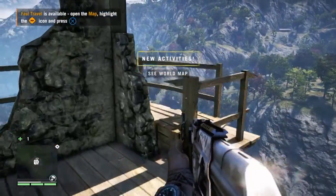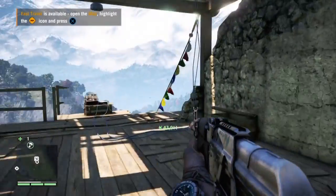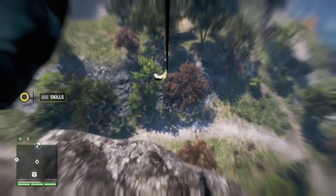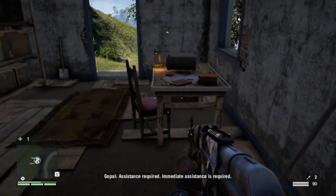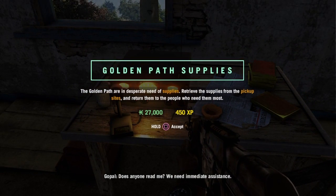New activities, yes! More money. We obviously don't climb down again — we just use the freaking zip lines. Whee! Right down to this house with a strange symbol. 'Assistance required! Immediate assistance required!' This is probably a mission of some sort — Golden Path supplies!